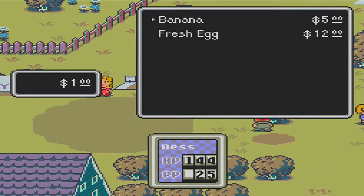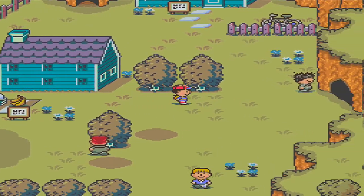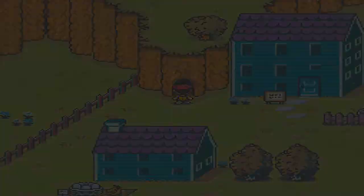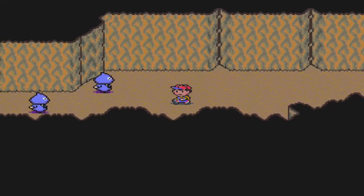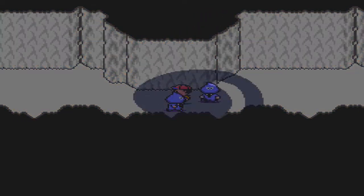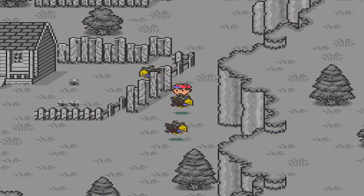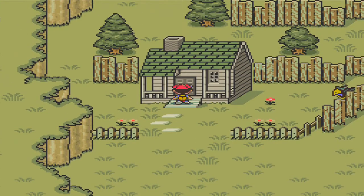A shop NPC says: 'We trust you, feel free to shop here — you can buy bananas or fresh eggs.' You have to talk to the sign because it's the salesman. Things are a little crazy around here. Those guys give pretty good EXP — 353 a pop. Coming out the other side, we're in this area of Peaceful Rest Valley where that house was, and these crows are actually coming for us.